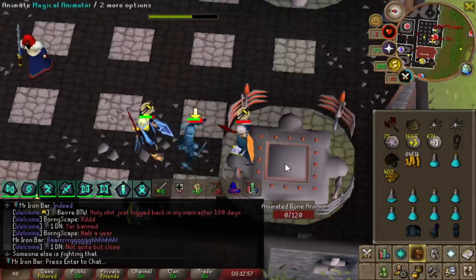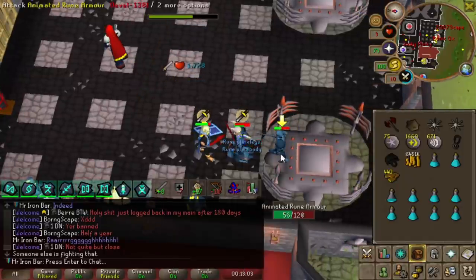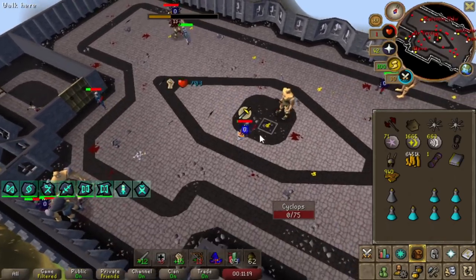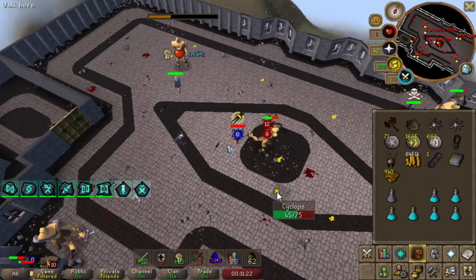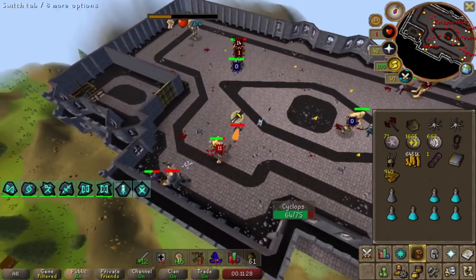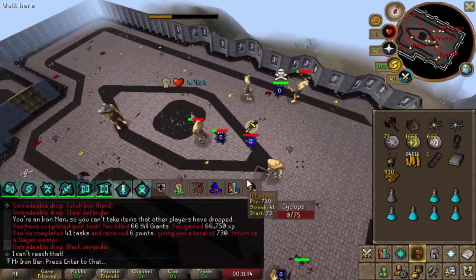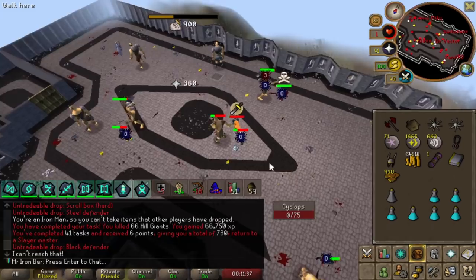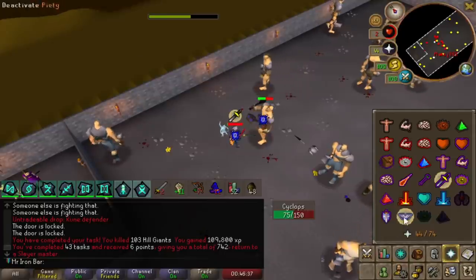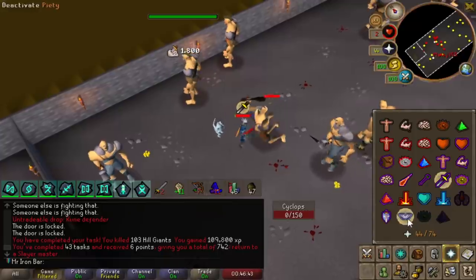I am so rich that I can just instantly reanimate another set of Rune Armor back to back and save a bit of time. 60 to 15 insta-KO — this is so ridiculous. I've never had so much fun going for Defenders in my life. This is definitely the way I want to get a Defender in future leagues: get super broken first and then go for it. By the way, these guys count as Hill Giants, so I was able to use Lunar NPC Contact for constant Hill Giant tasks, speeding things up. We're already done — that was so fast.